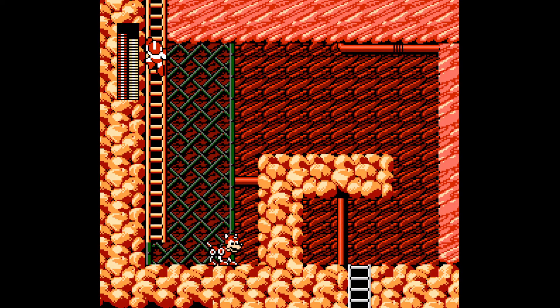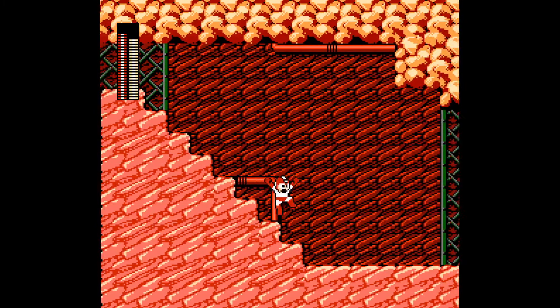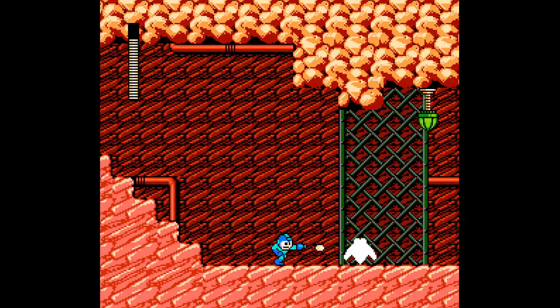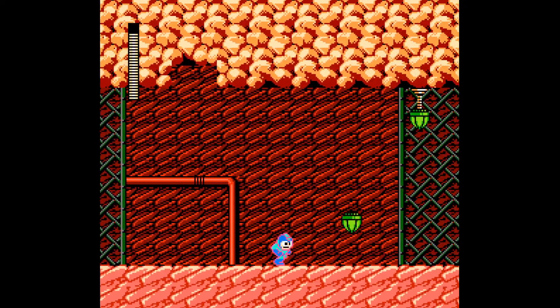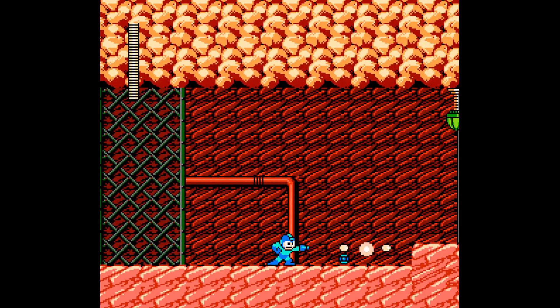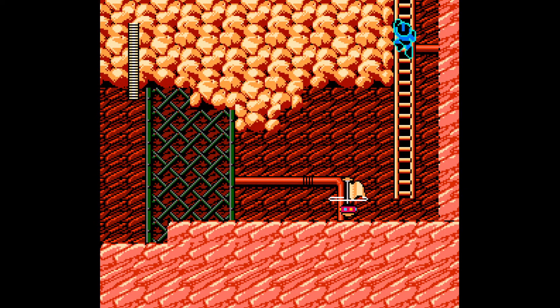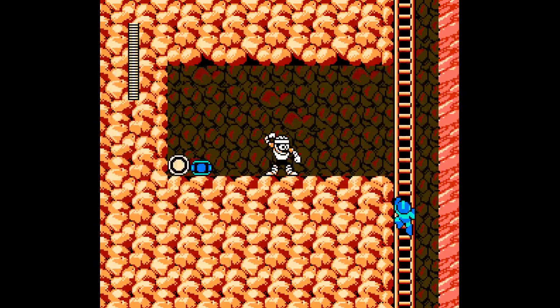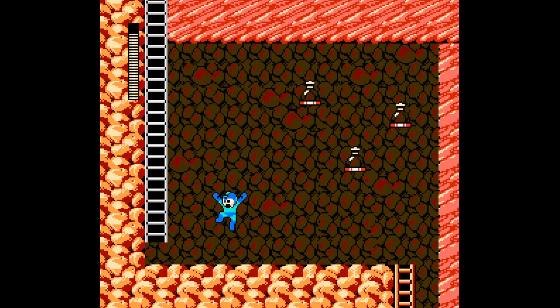That is an improvement on the spark shock. Because yeah, it is cool that it freezes up enemies, but it should allow you to pass through them or inflict damage like that — there should be something else to it besides just short-circuiting them. There are several weapons like that. I don't think there are any Mega Man Maker versions of any weapon that suck — they even took the weapons that had weaknesses and improved upon them.